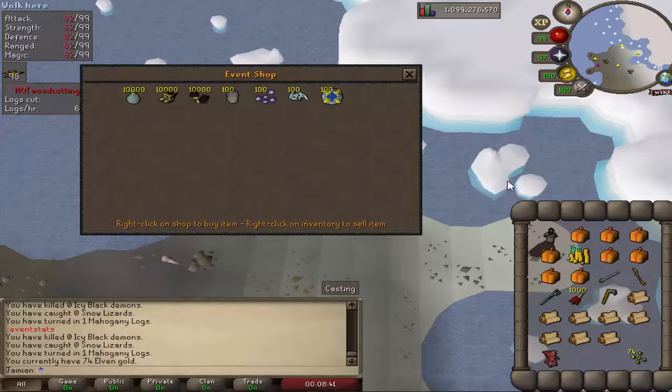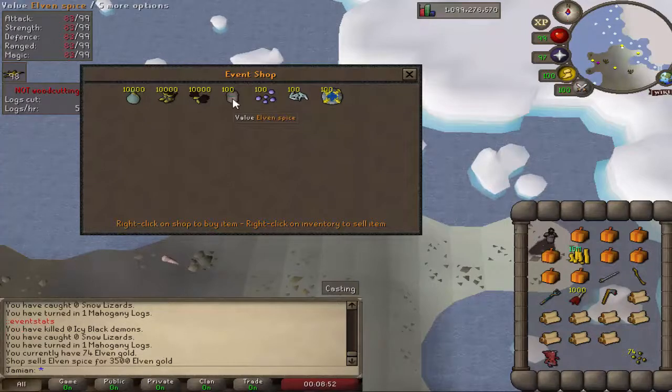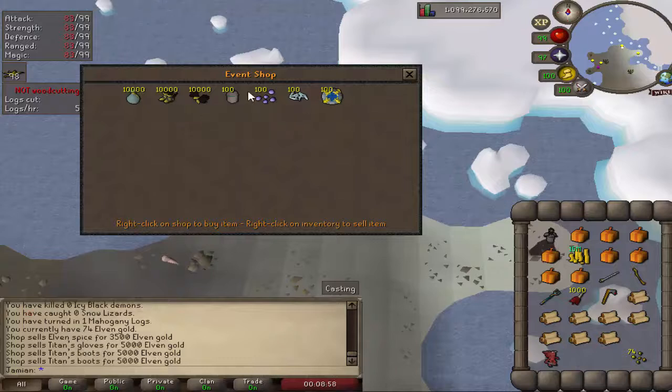The elven spice is used on the infinite stew to upgrade it into River's Jambalaya. That River's Jambalaya heals twice as much and takes half the time to restore. I probably should have made it either more expensive or more rare. The event is already kind of grindy as you can see from these prices.